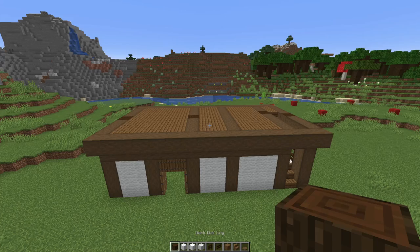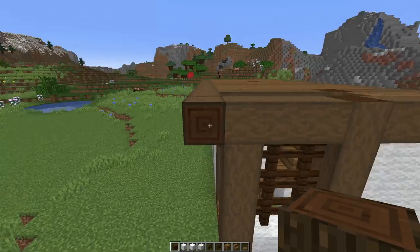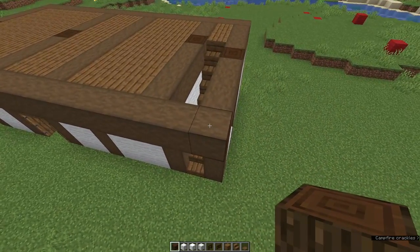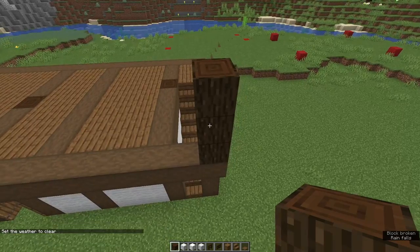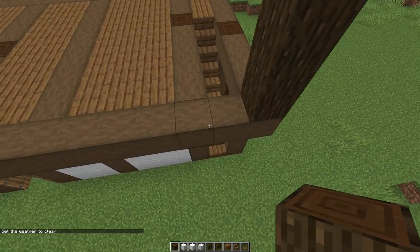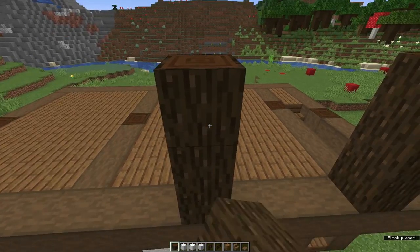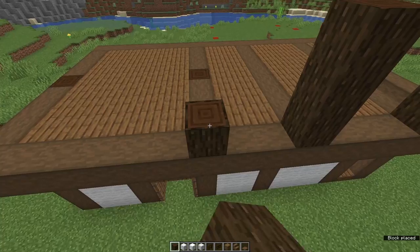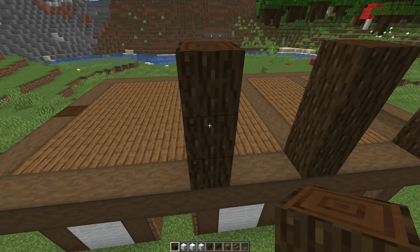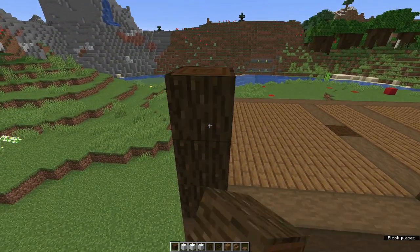Next we're going to make the framework for the barracks. Come to the front corner — this is now jettied out. Starting on this front corner that sticks out, put a pillar of three dark oak logs. Moving left, leave a gap of 1 and put another pillar of 3, leave a gap of 3 and another pillar of 3 — it should be in line with the cross beam. Gap of 2 and a pillar of 3, then a gap of 5 and a pillar of 3.